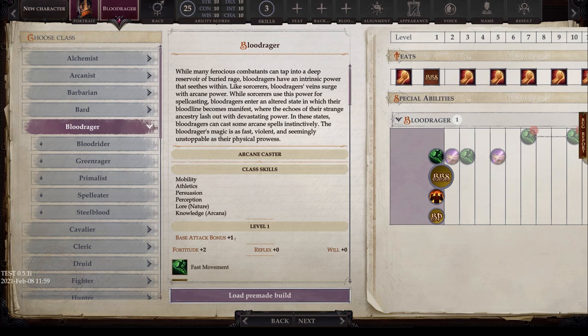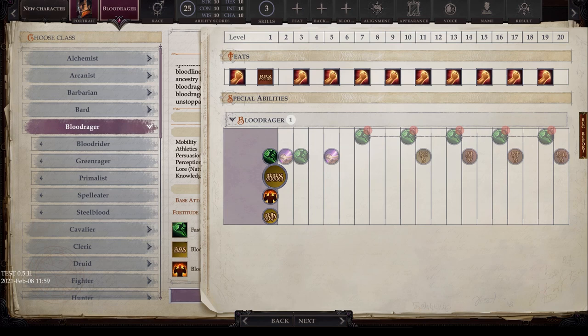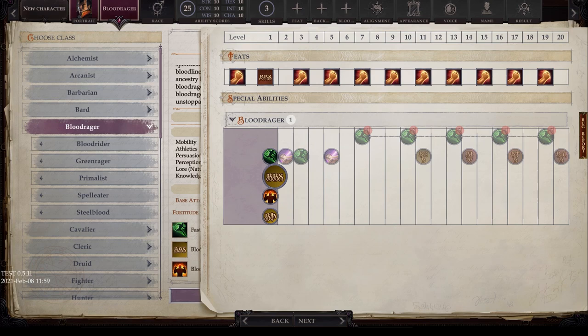Looking at their progression, they'll have things related to both the sorcerer and the barbarian. First, fast movement — just like a barbarian — they get an extra 10 feet of movement speed when wearing no armor, light armor, or medium armor and not carrying a heavy load. They also get a bloodline, just like sorcerers — you get to pick one of the bloodlines.